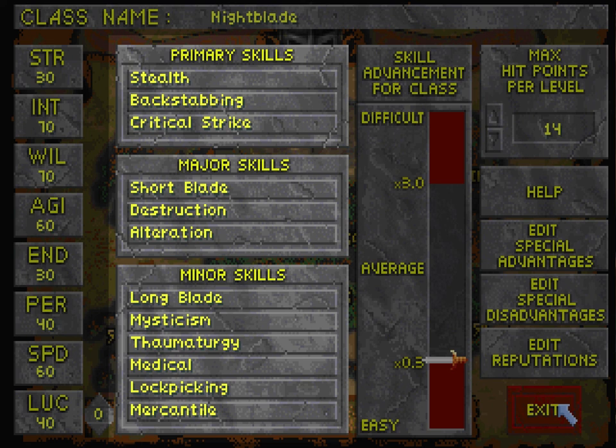And most importantly, alteration has shield to negate physical damage. Since my character is very frail, I am going to be relying on mostly avoiding being caught up in any skirmish — I want to end fights before they begin. But when I do get caught in a fight, I'm going to need some sort of protection, and I'm going to rely on alteration for that.